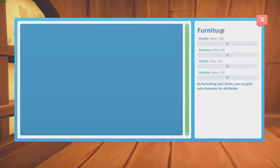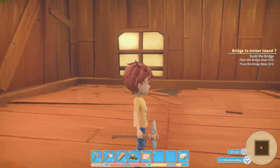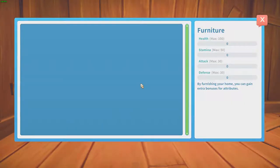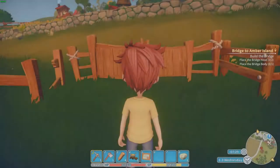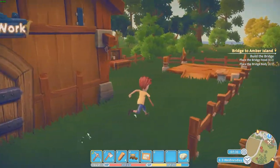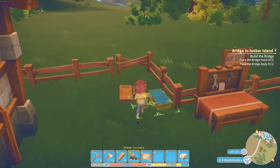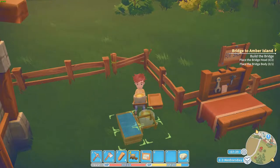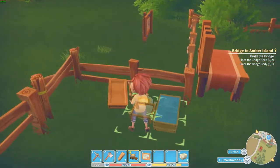Let's see what this is. By furnace you gain extra bonus attribute — that is nice. I just want to get out of this house. So I need to build a bridge. I guess we are going to place this stone furnace here.